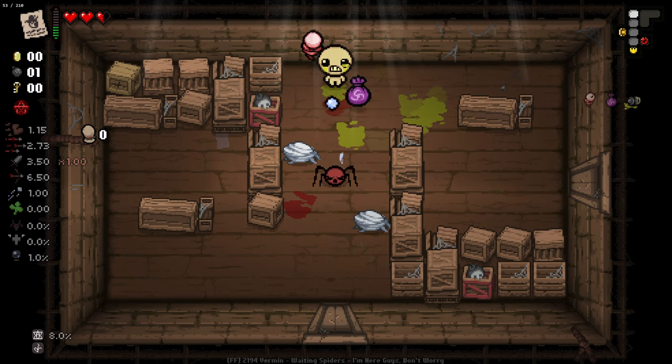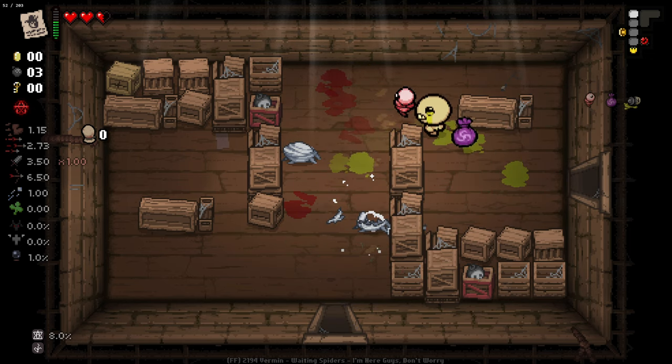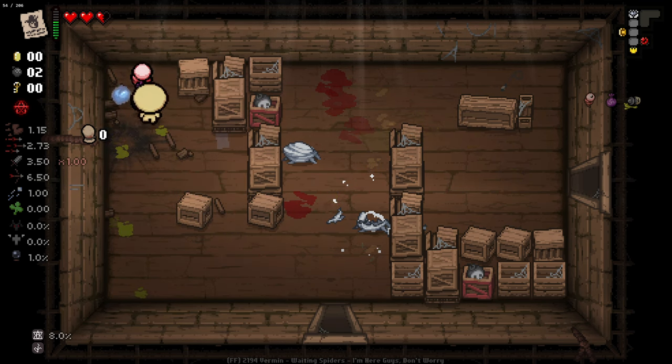Oh, didn't realise there'd be an extra enemy in this room. Get out of here. You can see Battery Acid has a leaking effect behind us. We have a Tinted Rocket over there. I know I'm wasting time on Battery Acid here, but I really should be grabbing stuff like this to try and survive.